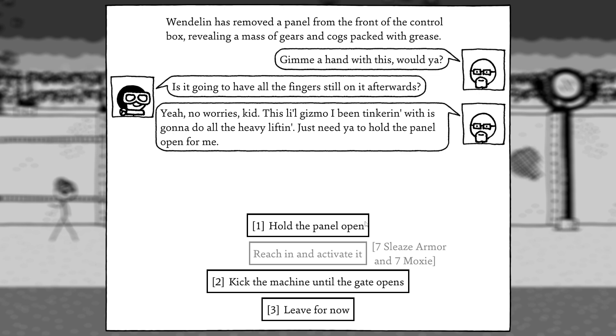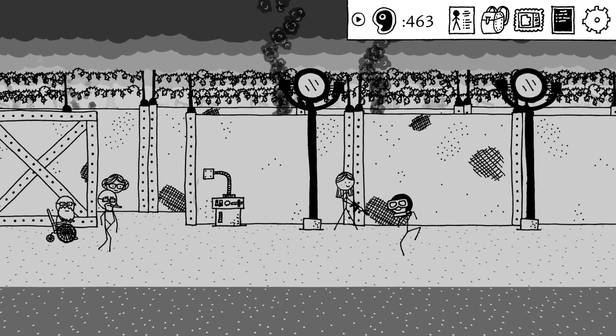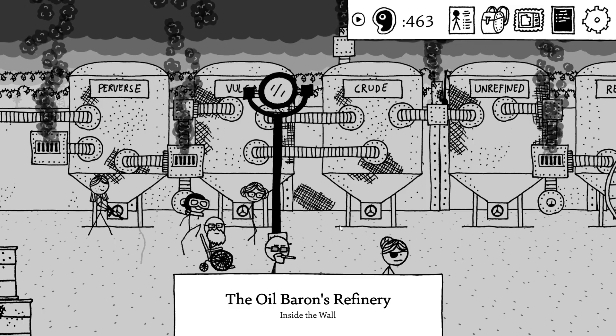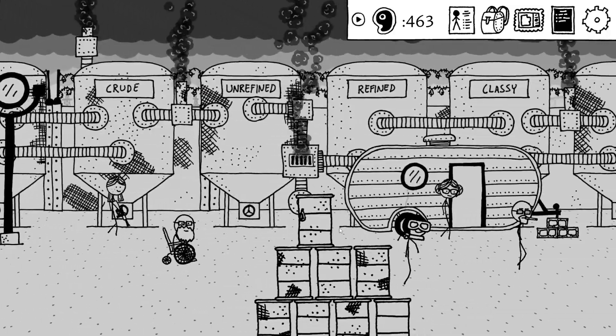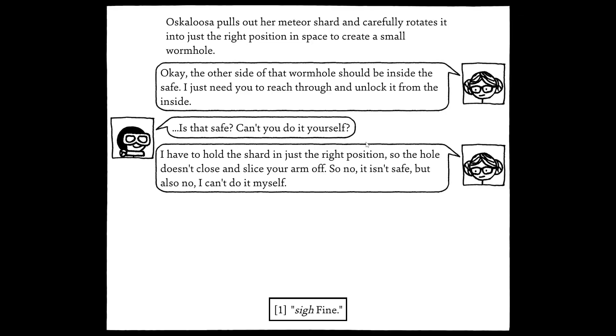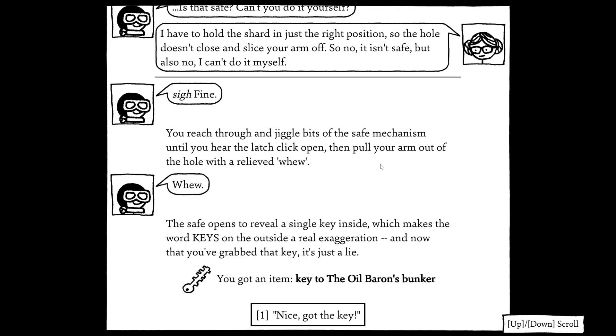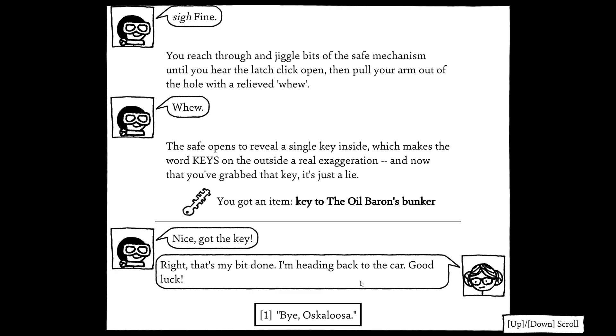Help him out. He doesn't want to take risks. I need to hold the panel open. Okay, we got that done. One more to do with this thing, and I don't think there's anything. So we gotta go in still. Let's head inside here. He pulls the meteor shard. Carefully rotate it, just to reposition it — space to create a small wormhole to be inside the safe. I just need to reach through and unlock it from the inside. Is that safe? I have to hold the shard just to the right position so the hole doesn't close and slice your arm off. So no, it isn't safe, but also I can't do it myself. Sigh, fine. It jiggles a bit until you're allowed to clutch, and you pull your arm out with relieved hue. The safe opens to reveal a single key inside — which makes the word 'keys' on the outside a real exaggeration. The key to the Oil Baron's bunker. That's my bit done. Head back to the car. Good luck.